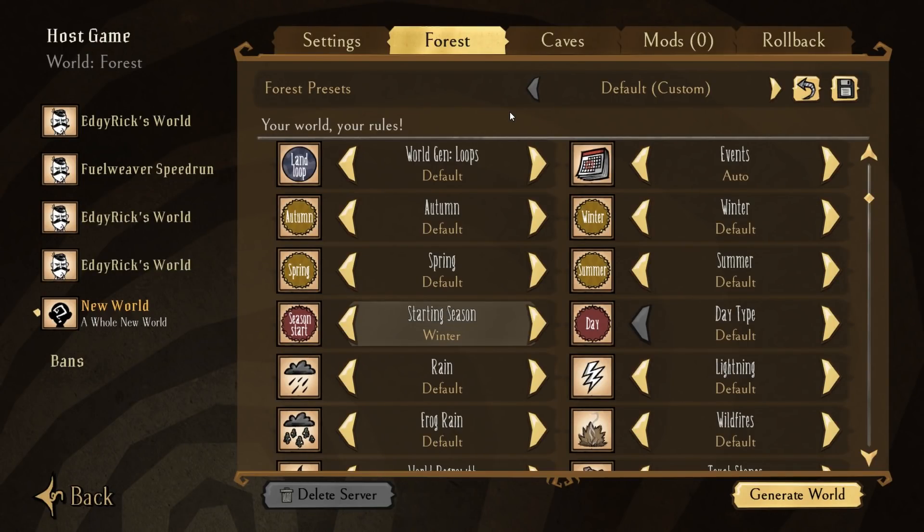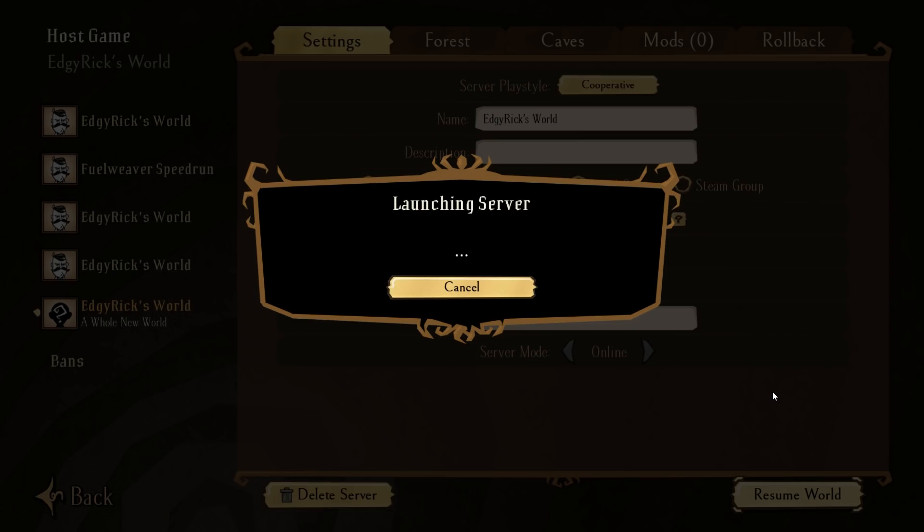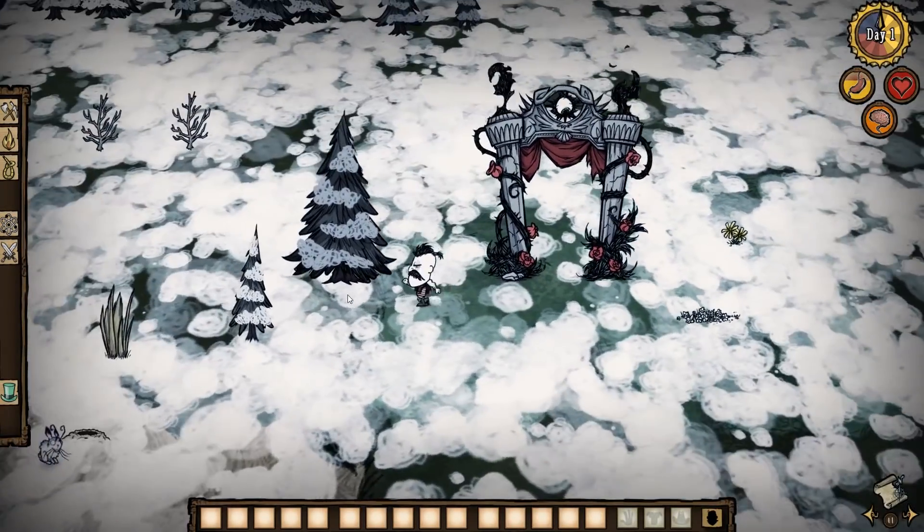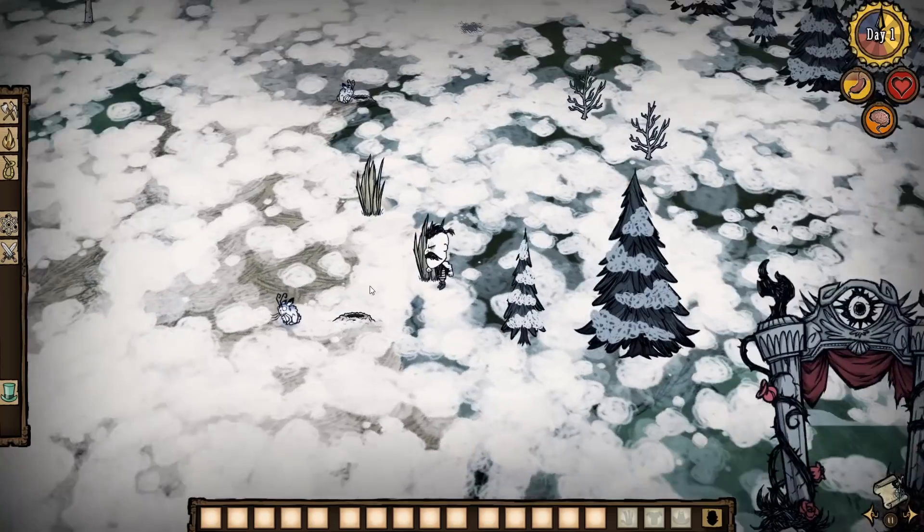Welcome back to a new video. Today we're going to have the season start in winter, so I'm not going to start off with any items and I'm just going to be really cold immediately. We'll see what happens - if I get to the point where I'm getting bored, I'll just spawn in Deerclops, kill him, and end the video there. We are going to be playing Wolfgang - Wolfgang's my boy. We got two grass, two twigs wrapped spawn.